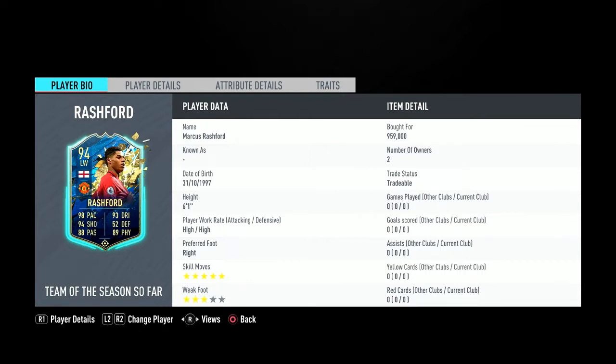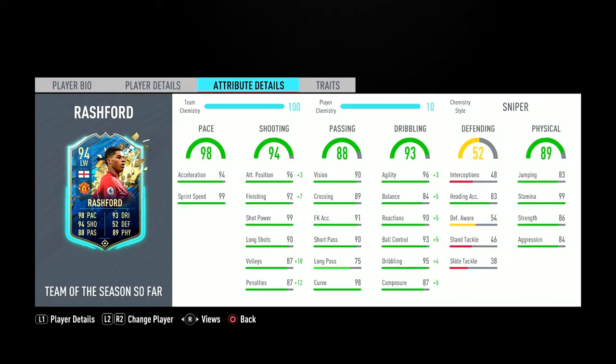He has five-star skills and a three-star weak foot. Five-star skills is amazing — personally, no matter where you play him, five-star skills is so important for the scoop turn. I would have preferred four-star, four-star, but I'm happy with five-star, three-star. He's playing as left mid, which is where he plays for Man United. Playing left mid also gets easier links than striker, because you only need to connect him to a left back or striker.